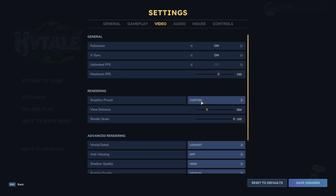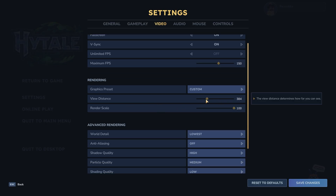Then we're going to go into custom settings — graphic preset. I have the view distance around here. It doesn't matter too much, even though if you set the view distance higher you can see farther, but the higher you put it, the worse your game will run. I would recommend something between 300 and 400, that should be fine.